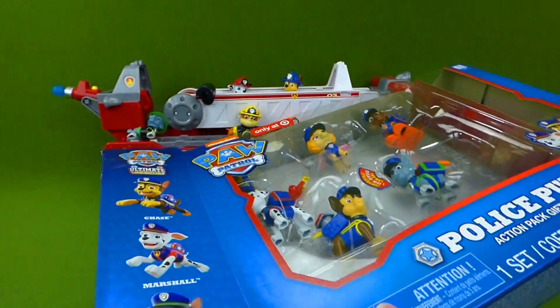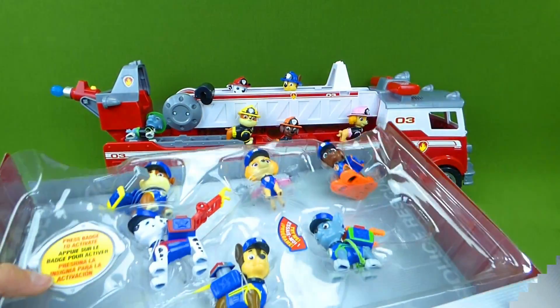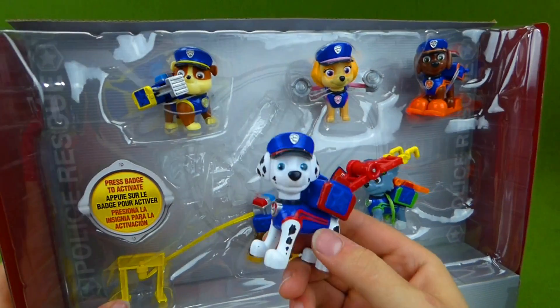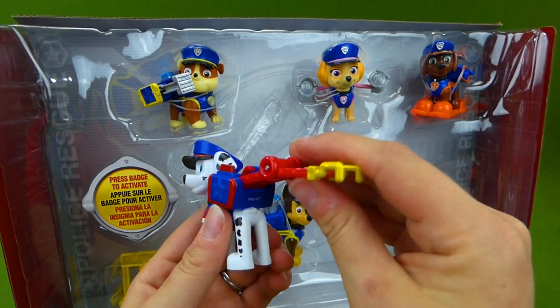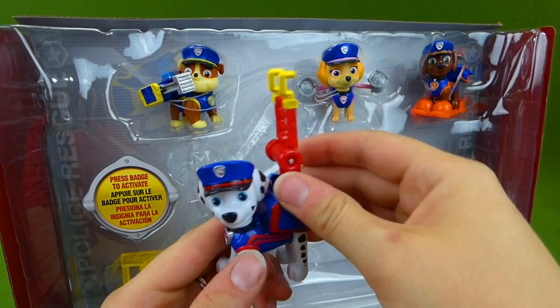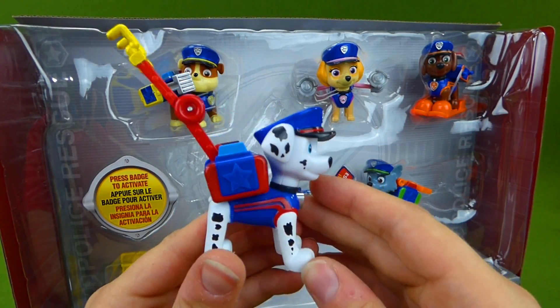Wait till you see the Mighty Pups in the dark — that's really cool. Who are we gonna get out first? Let's get out Marshall. Whoa! That is one cool police officer. Look at his ladder — oh, that's really neat. I bet he can help on the ultimate rescue missions.